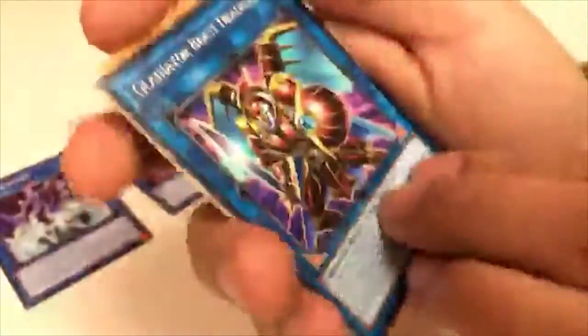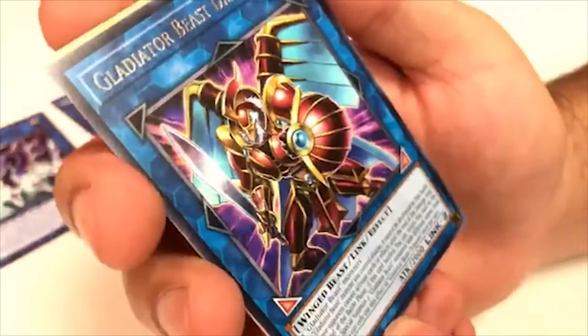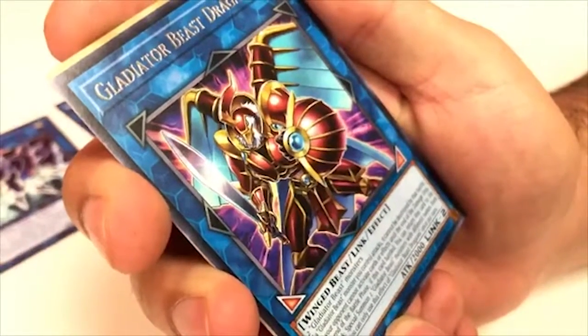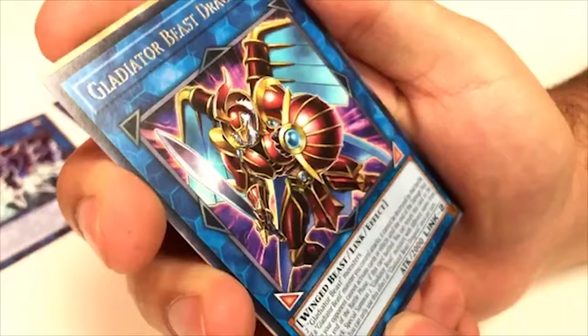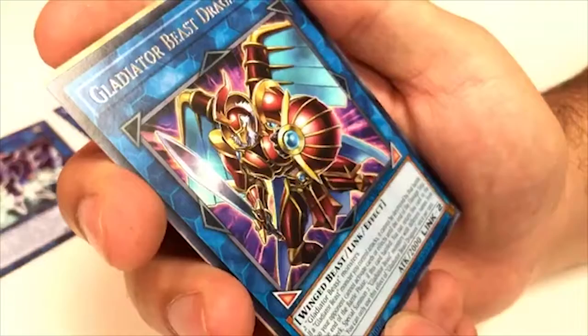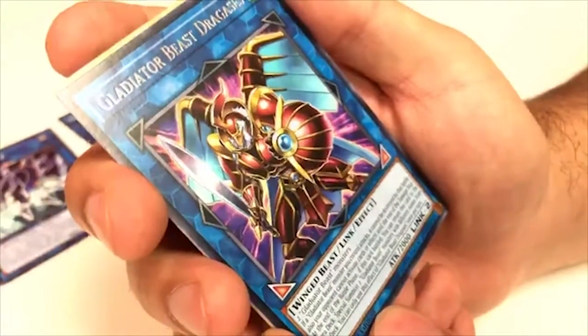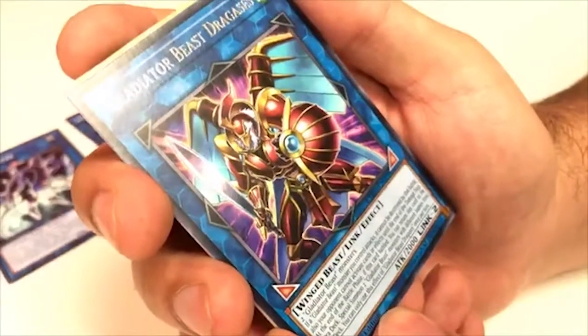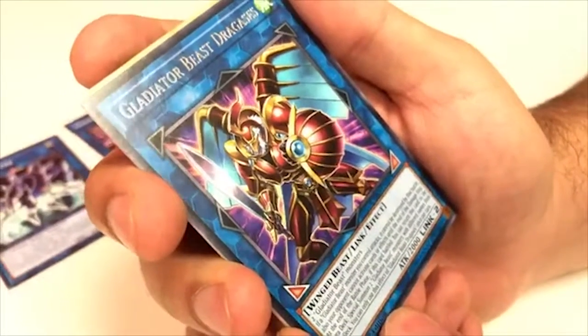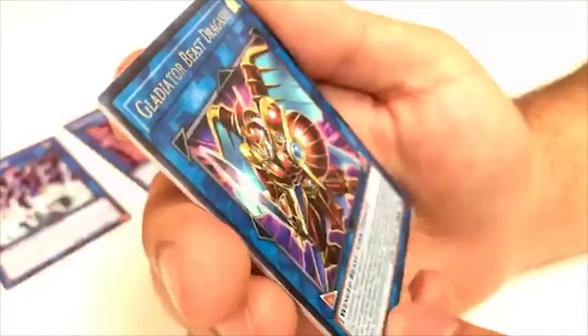Gladiator Beast Dragases — requires two Gladiator Beast monsters. If a Gladiator Beast monster you control attacks, it cannot be destroyed by that battle, and your opponent cannot activate cards or effects until the end of the Damage Step. At the end of the Battle Phase, if this card battled, you can return it to the Extra Deck to summon two Gladiator Beast monsters with different names from your deck. More support for Gladiator Beasts — this is like GX generation. Pretty good.